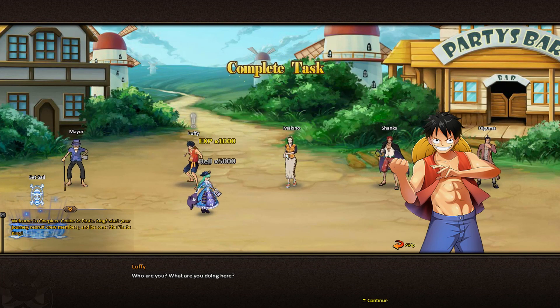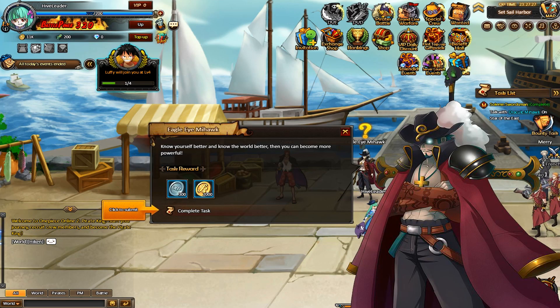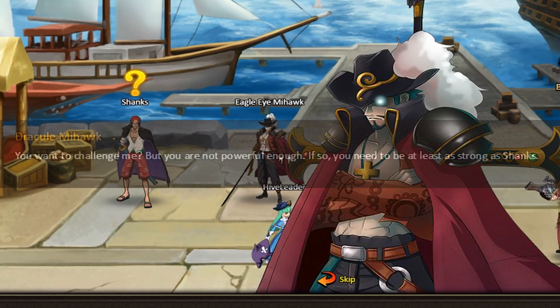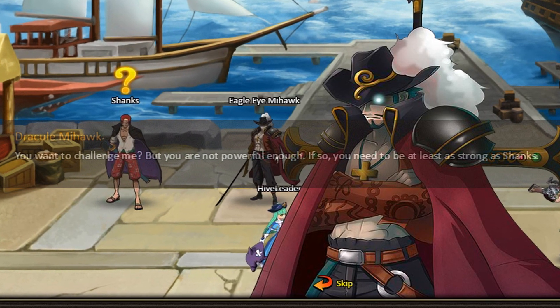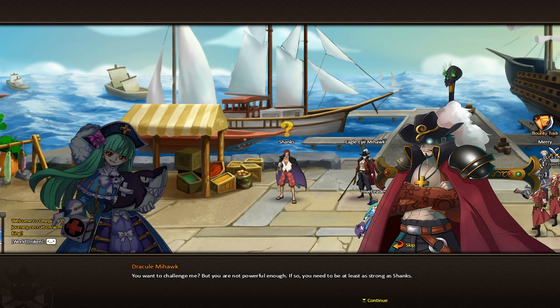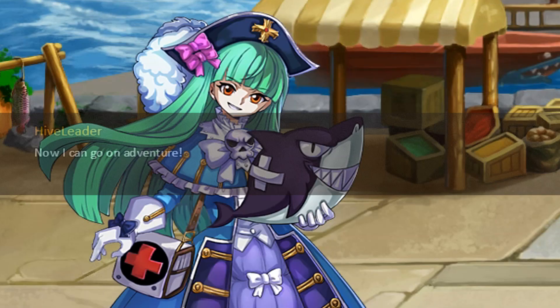Click where the game tells you and you'll end up talking to numerous characters from the show. Believe it or not, the translation is actually decent for the first two minutes, then it becomes gobbledygook. 'You want to challenge me, but you are not powerful enough. You need to be at least as strong as Shanks.' That doesn't make sense. 'Now I can go on adventure!' 'Suddenly a strange noise is coming behind.' 'Helmepo hijacked Rika while no one noticed.' That just cracks me up.